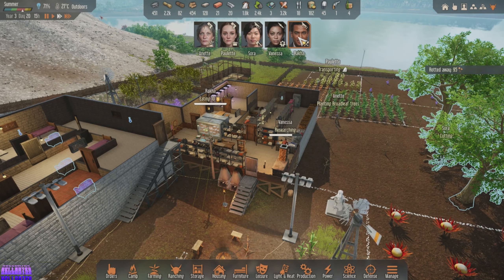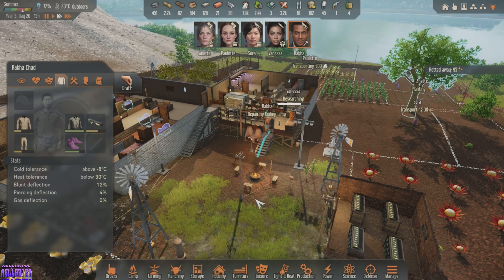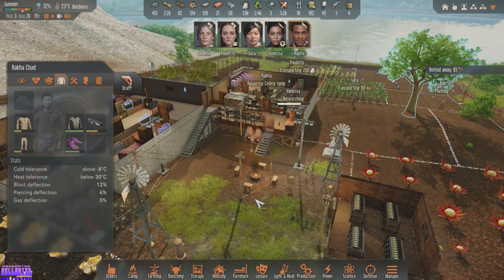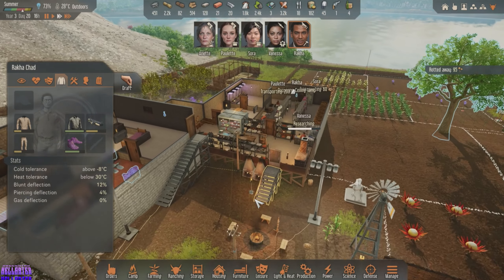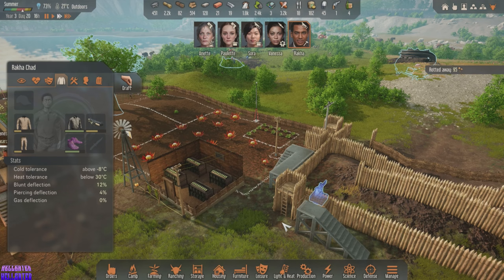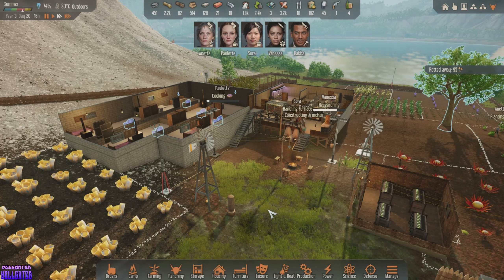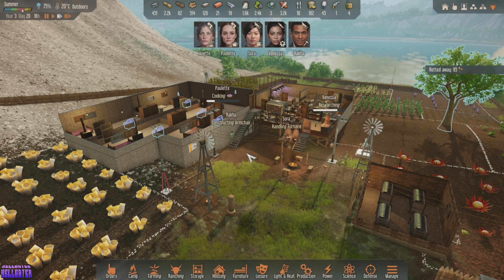Raka, what are you planning on doing next? Repairing the ceiling lamp — okay, I can get behind that. There we go. Can you finish building this? Hang on, what are you doing? I said construct machine gun turret. Dude, why is he not... I don't understand what's going on. Why is he not constructing this?